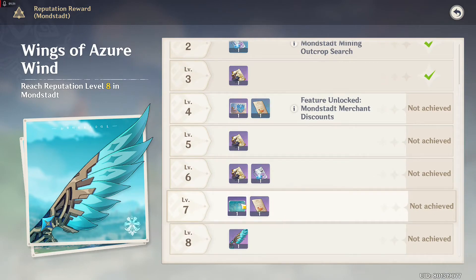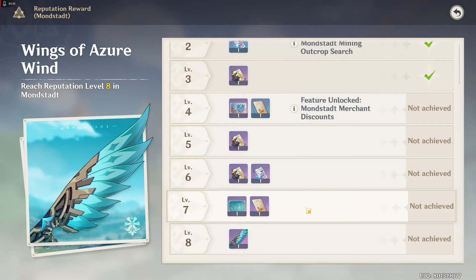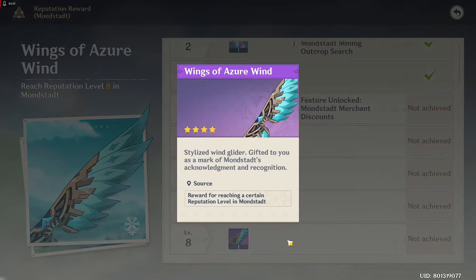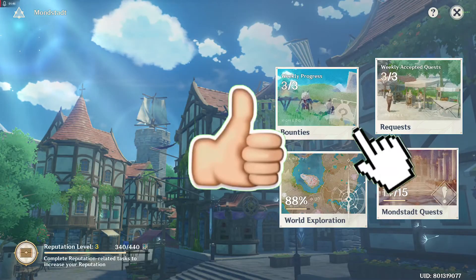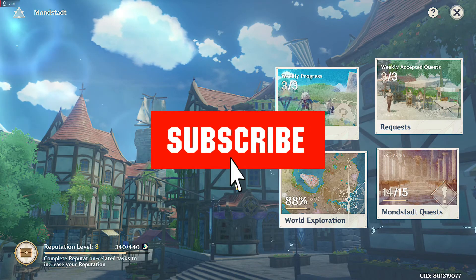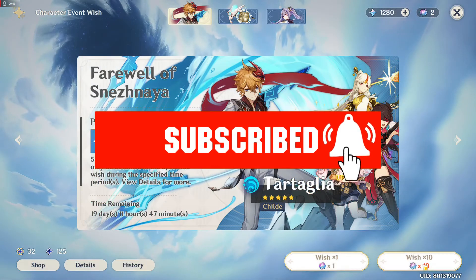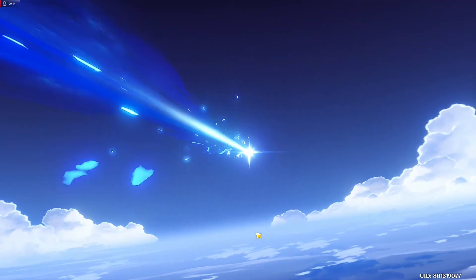At level 7, it's a Name Card and a Food Recipe — not really enticing, but oh well. Then at level 8, it's a new Glider. All that trouble just for a new skin. And that's it guys — City Reputation Guide. I hope that helps. If you like the video, hit the thumbs up, share, and subscribe to be part of the Gaming Hardcore family. This is Gaming Hardcore — see you in the next one.